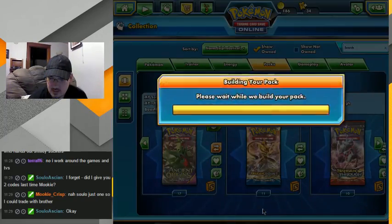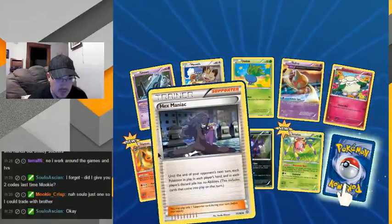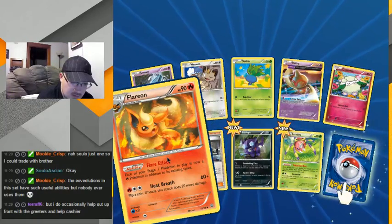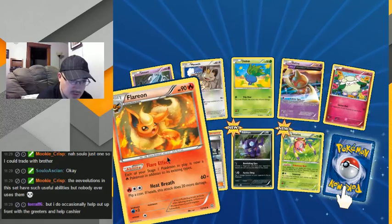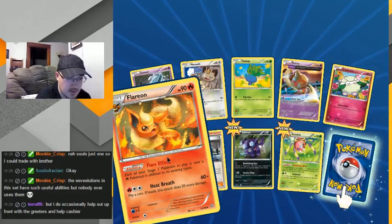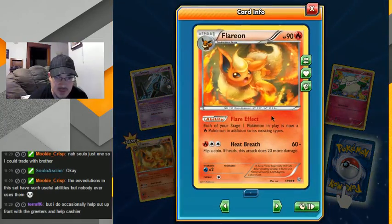And another one already — Flareon! I always like to get Eevee evolutions, I like to have Eevee decks. Additional fire for stage one — wow, that's kinda cool actually, because that works really good for the Flareon Eevee deck. This attack is nothing to write home about, but the artwork is pretty cool. I like that one.